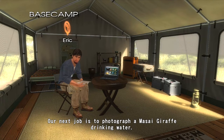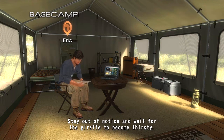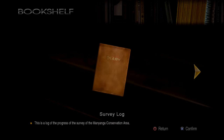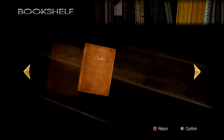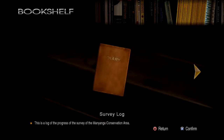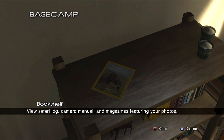Our next job is to photograph a Maasai Giraffe drinking water. When giraffes drink water, they spread their front legs and drink from a standing position. Stay out of notice and wait for the giraffe to become thirsty. It doesn't record our safari log — so we don't have to worry about Mission 1 grading giving us bees. Alright everyone, I hope you enjoyed this first episode. I will be doing a ton more of this and we will be photographing the Maasai Giraffe next. So tune in very shortly. This is Robobin signing out.